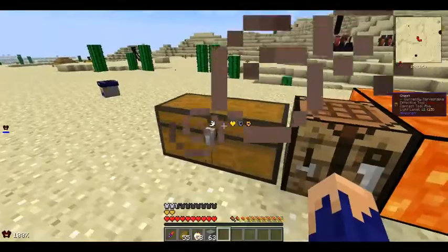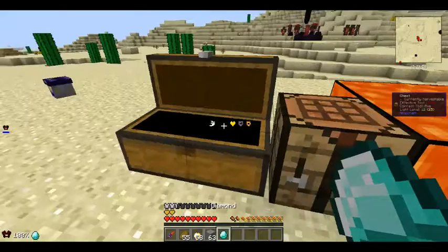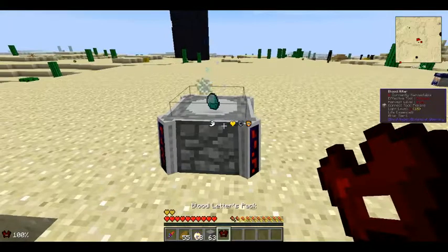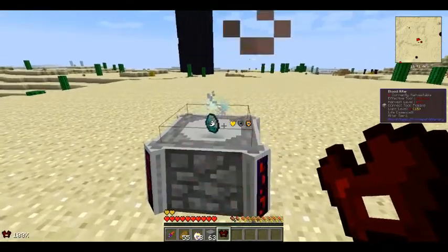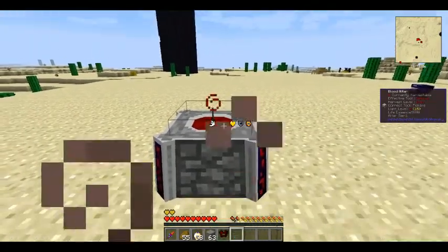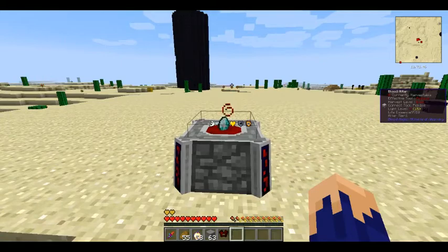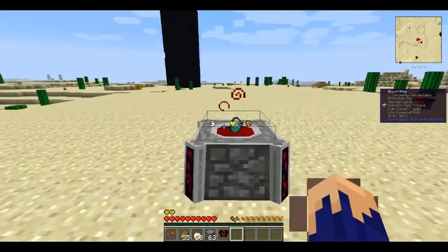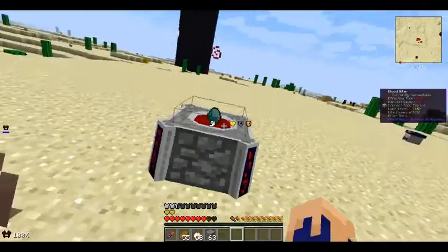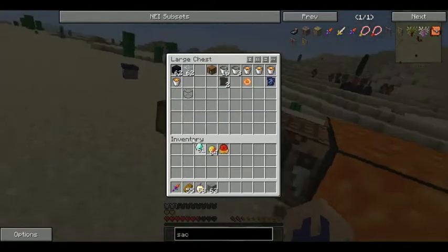Next, we want to make a weak blood orb, which just takes one diamond. We take this diamond and place it in the altar — this actually takes quite a bit of life. Shift-click to take the item out first, then place it back in. You can see the particles working, converting this item into a Blood Magic item for us to use. Once it's done, it'll give us the weak blood orb.